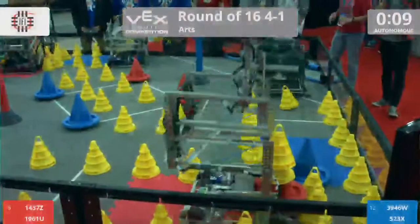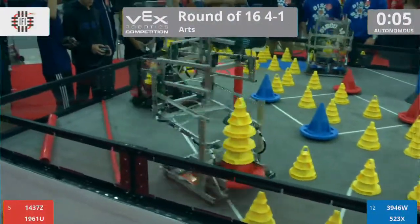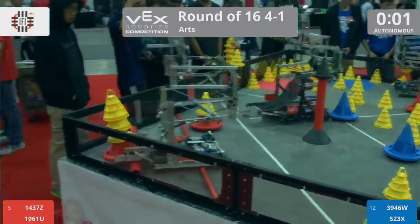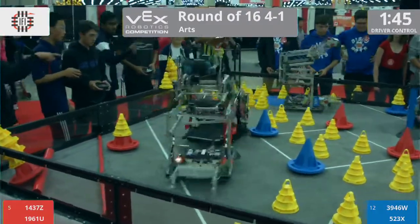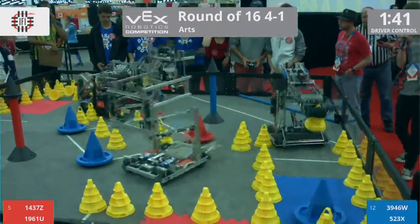Our Red Alliance — it's Patriot Robotics and their partners, the SFHS Eagle Bots, facing off against the Blue Alliance of the Sun Devils and the Disco Bots. Sun Devils missing their autonomous. Red Alliance gets theirs, they take the bonus. Driver Control in 3, 2, 1, go! Red Alliance out to an early lead with that autonomous bonus. That's going to be huge for them.